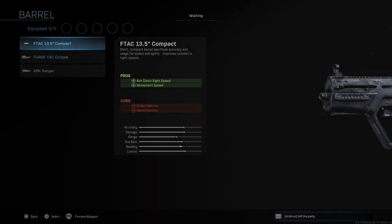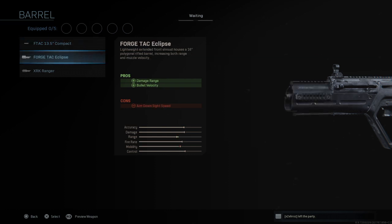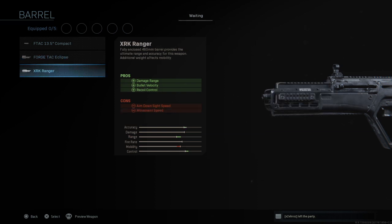Next up in the barrel options we've got three barrels: we've got the F-TAC 13.5 inch compact, we've got Forge TAC Eclipse, and then finally we have the XRK Ranger.